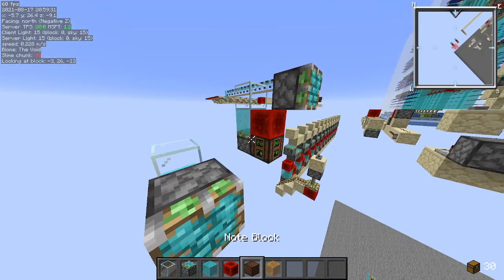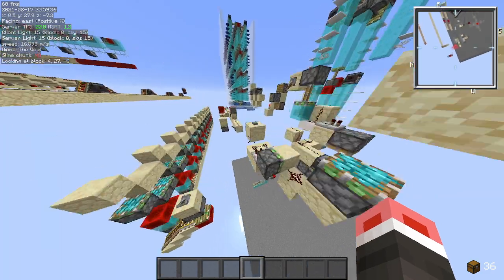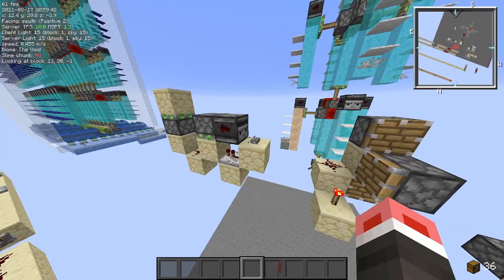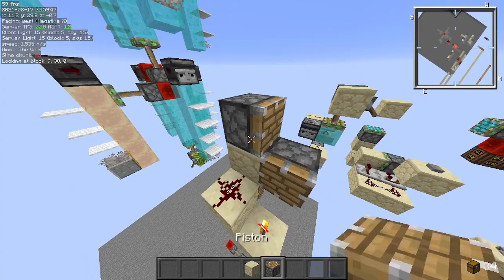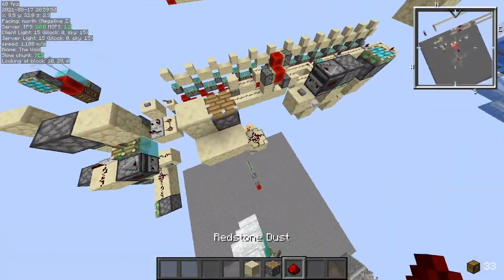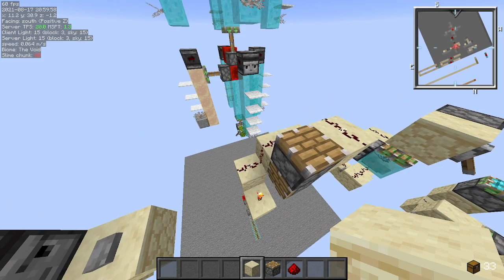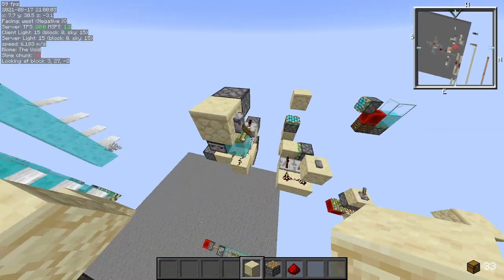I think it's a really simple zero tick. I don't know if this has been shown before, but it's pretty cool considering the only design I could find on Google is pretty slow — you can't spam it. It's just a stone button, and those are like four game ticks.